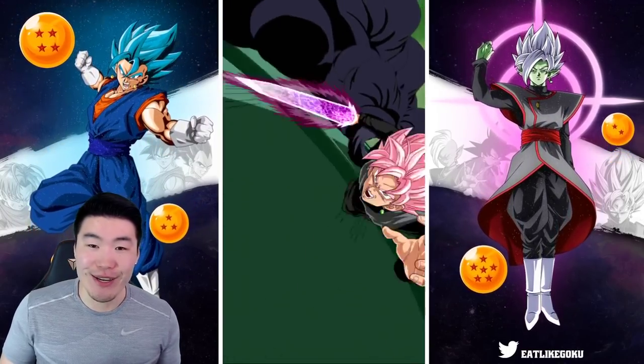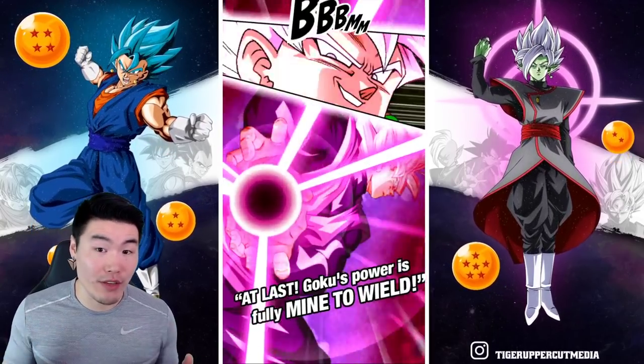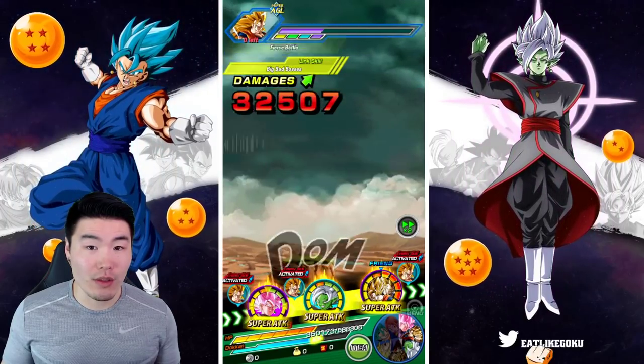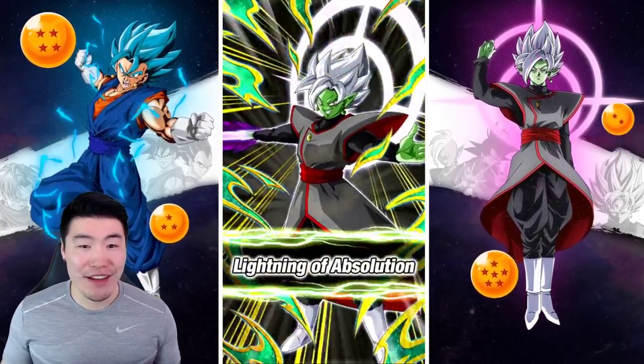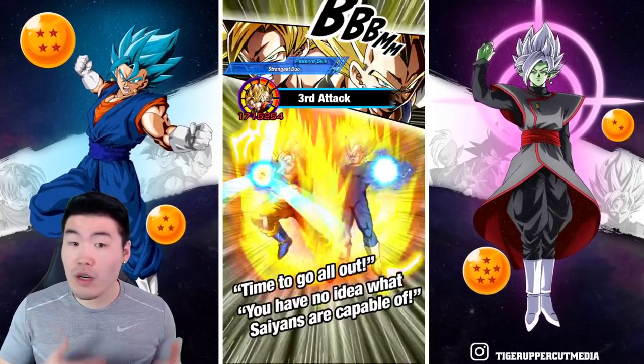I should have paid attention to the Goku Black, because obviously he doesn't have any defense yet. He builds defense really fast, but starts off with very little defense, so that might have been a misplay. We lost some HP — took about 130k there. But after we supered, it got cut in half, so we're okay.